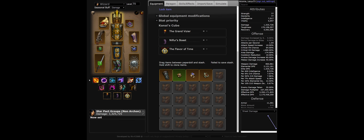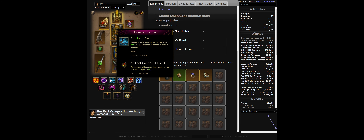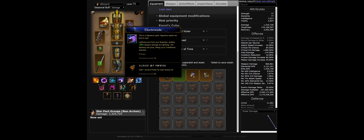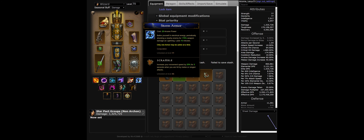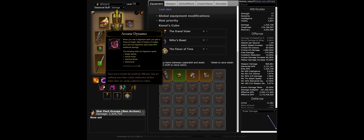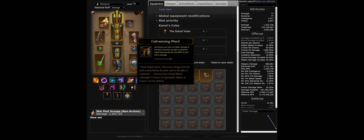Moving on to skills: Meteor Star Pact is the main damage dealer. Black Hole Spellsteel and Wave of Force Arcane Attunement are used to stack damage and density. Electrocute Surge of Power is the generator. Disintegrate Intensify activates the channeling buffs. Storm Armor Scramble activates Halo of Karini's defense. Arcane Dynamo, Astral Presence, and Audacity are used for more damage. Galvanizing Ward provides extra shielding to protect Squirt's damage buff.